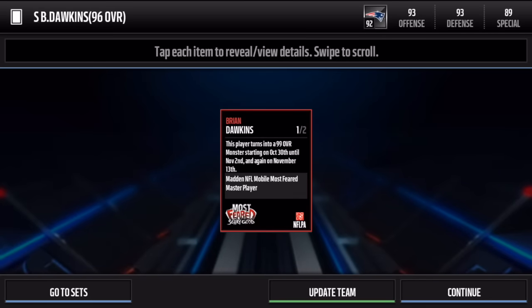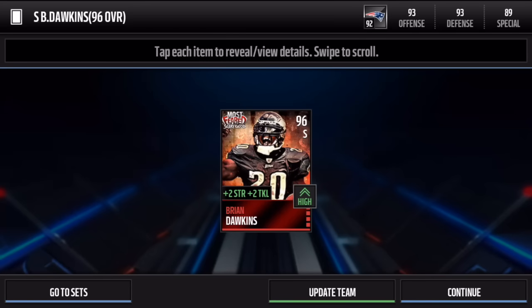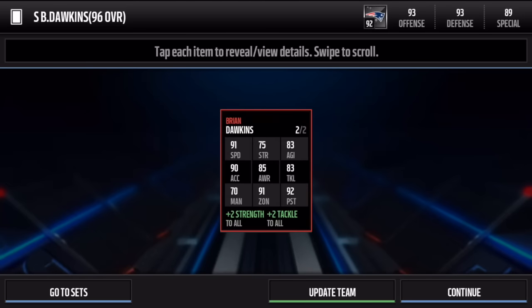Of course he goes to 99 overall, so he's like the JJ Watt of this season — JJ Watt was 96 last season and was the only one to go to 99. This season I believe the four rare ones — Gronk, Lynch, Dez, and Suggs — go to 99 overall as well. Let's check out his raw stats: 91 speed, 91 zone, 70 man coverage, 92 pursuit, 75 strength, 90 acceleration, 85 awareness, and 83 agility.